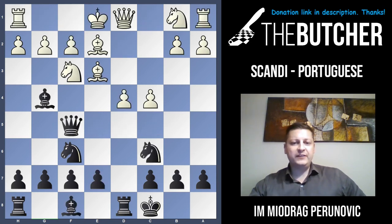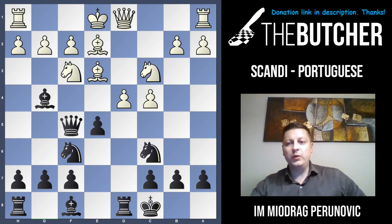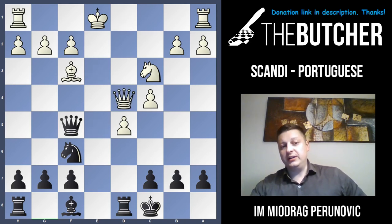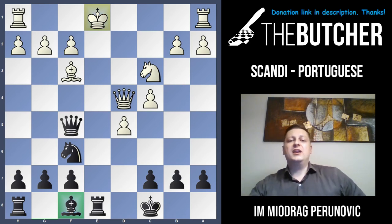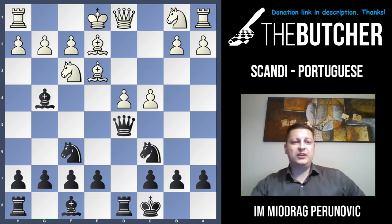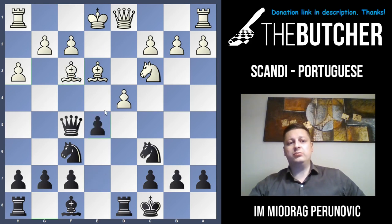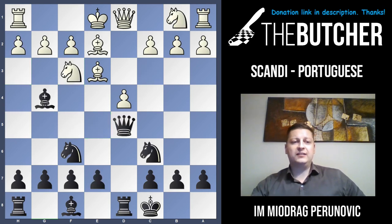If c4, Nf5, and instead of Nbd2, Nc3, then you go with e5, d5, Bf3, Nd4 — a typical pawn sacrifice for the sake of activity of black's pieces. After Re8, black just remains with dangerous compensation and initiative for the given pawn. Finally, if instead of c4 they go just with Nc3, you always go Qf5 which gives black quite a good game. Any h3 you just take on f3 and break in the center with e5.